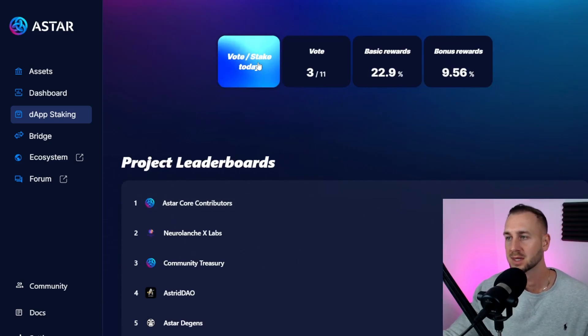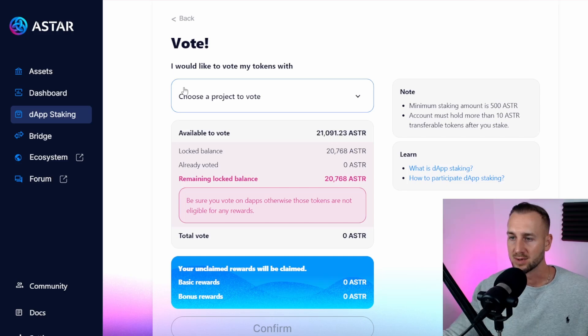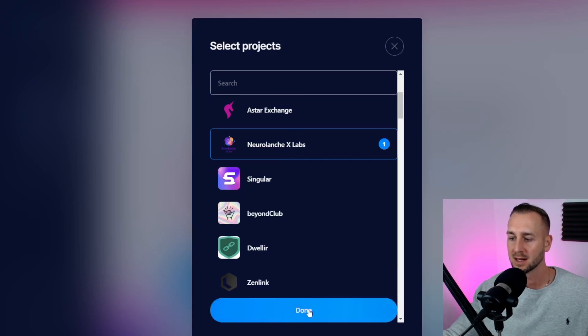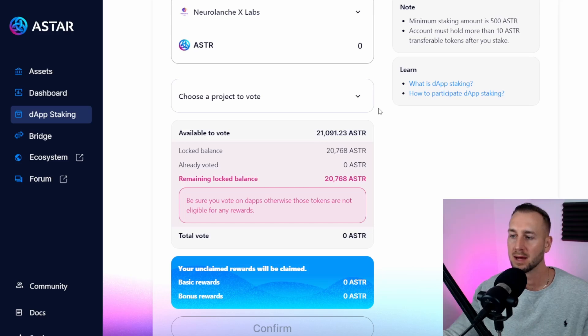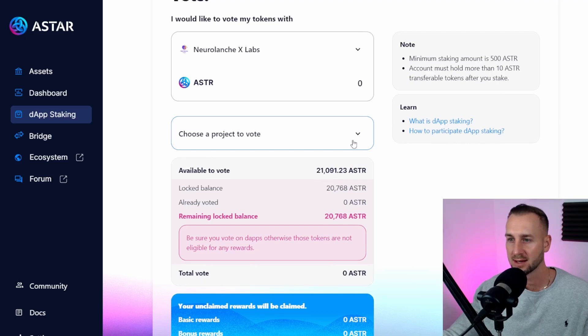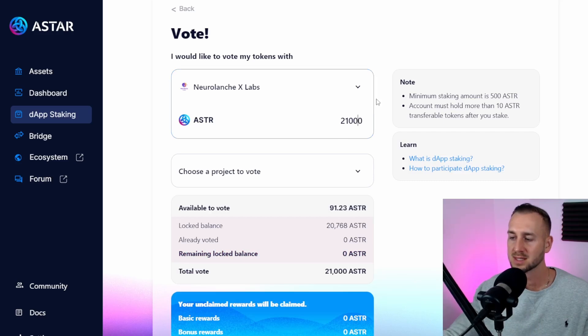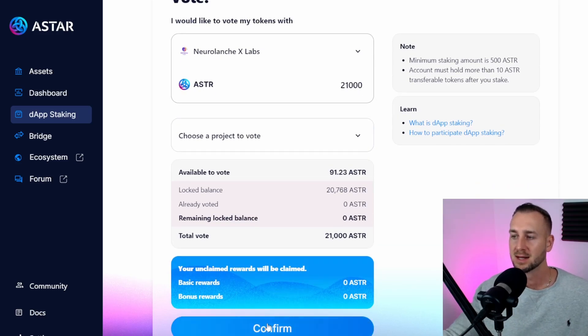I think it's a decent play to stake with them because there's a bonus. Click into the project, select Neural Launch from the list, click done, then type in the amount of tokens you wish to stake. I've got my tokens locked — these are the ones I previously had staking in V2 plus rewards accrued during that period, bringing me to just over 21,000 tokens on chain. I'll put in 21,000 and leave the rest as gas.